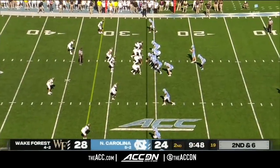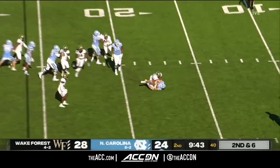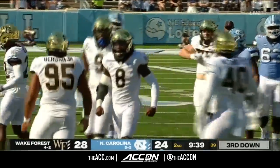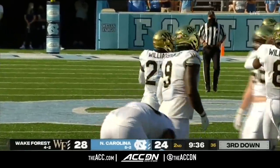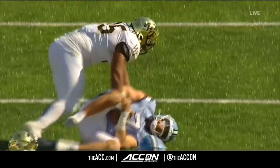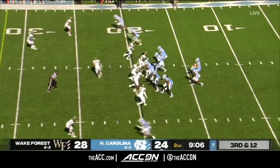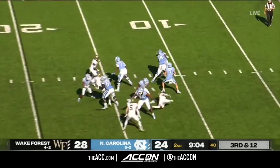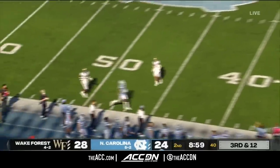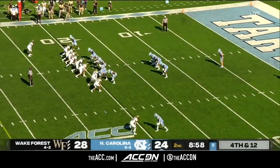Second down and six for the Heels — one of the most productive offenses coming into this game in the country. Down goes the quarterback, Howell — sacked by Deion Bergen. It's part of the problem with RPOs: you have offensive linemen blocking the run. Third and 12 for North Carolina. Howell in the pocket, moves now, on the run — airs that one out of bounds. Damage control.